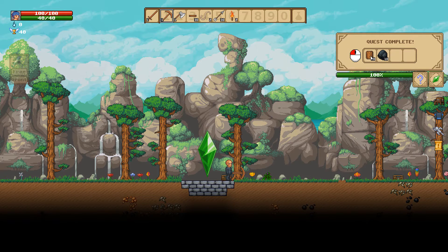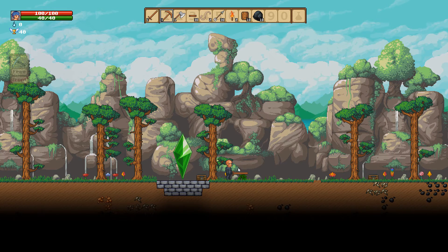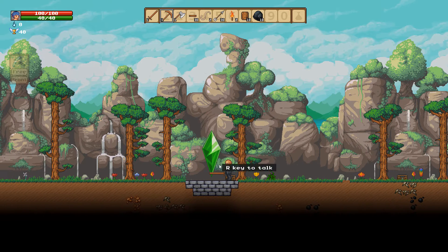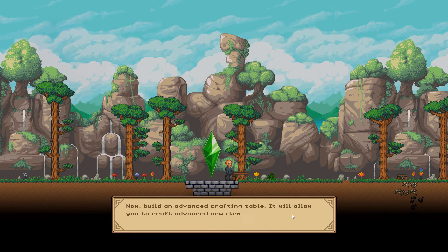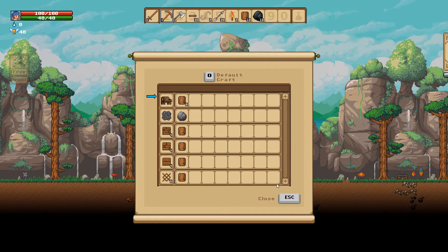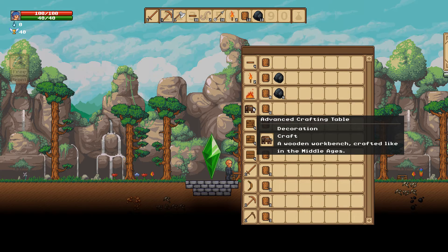As a reward we get some more wood and coal. Right click for the tool, left click for the weapon — I really like that. Now we need to build an advanced crafting table. This kind of thing opens up a new tier of things you can make. In the crafting menu, the advanced crafting table is right here.